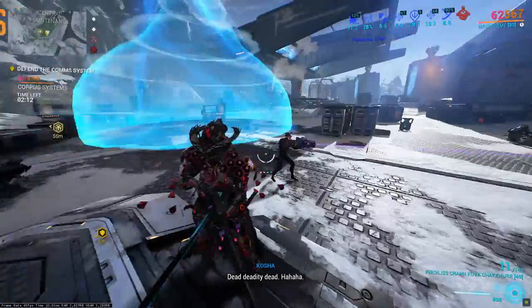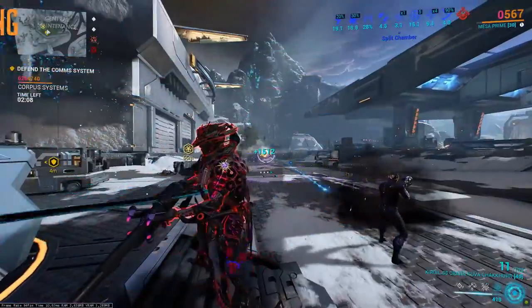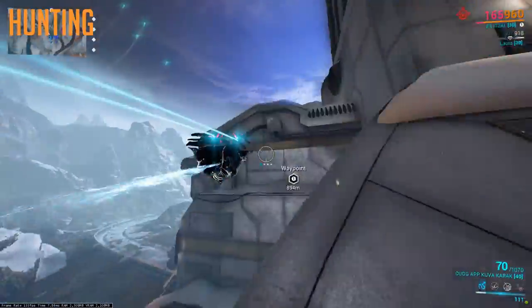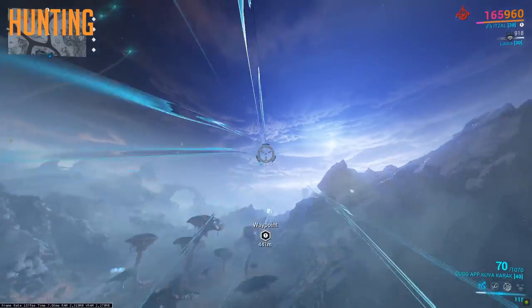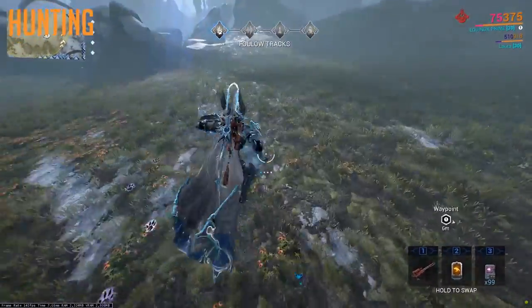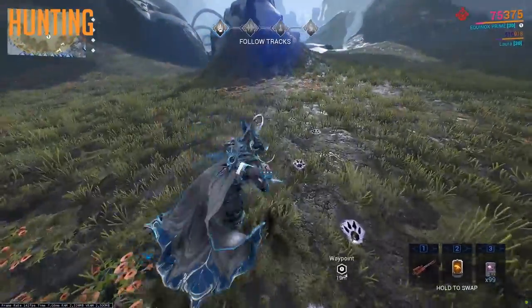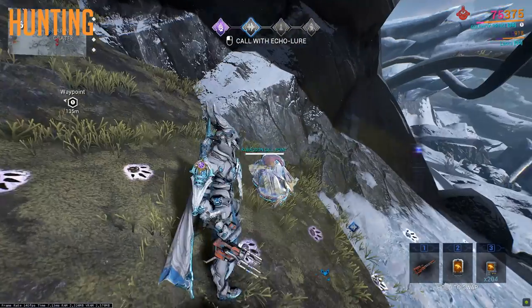So what all of this boils down to is that we need to find a different efficient method of obtaining standing. That's when we talk about hunting. I mentioned that Fortuna hunting is good in our Cetus video, but basically hunting on Fortuna is the absolute fastest way to get standing if you do it correctly. You can max your standing out in 10 minutes, even if your standing cap is 31,000 at MR Legendary 1. On top of that, it's really self-explanatory and it's easy.